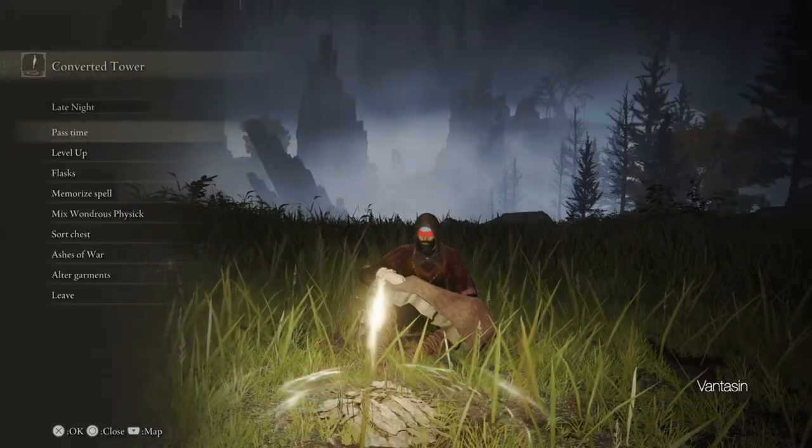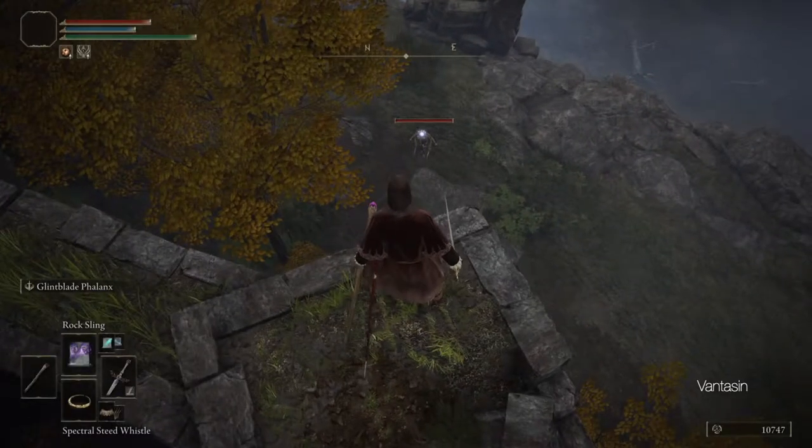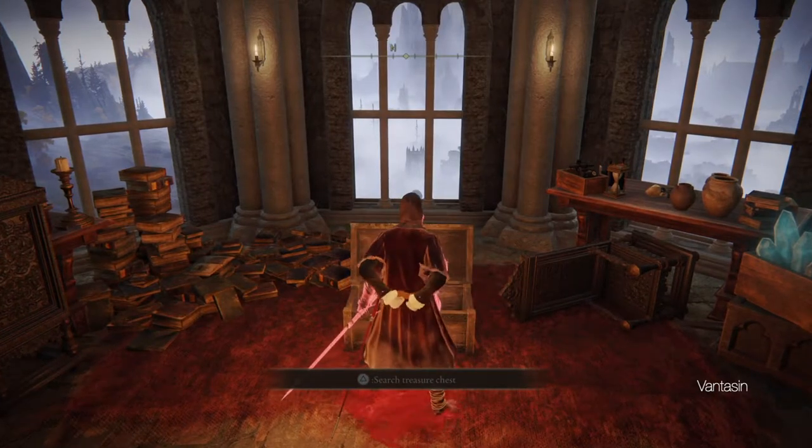Continuing west past the village of the Albinaurics we will find the Converted Tower and its Site of Grace. If we climb up the tower wall and jump onto the balcony we can reach the top of the tower to find a memory stone in a chest. Memory stones increase the number of spell slots we have.